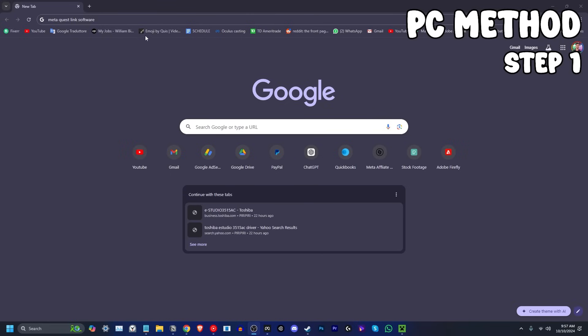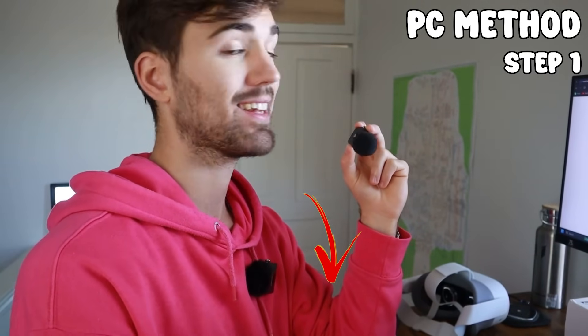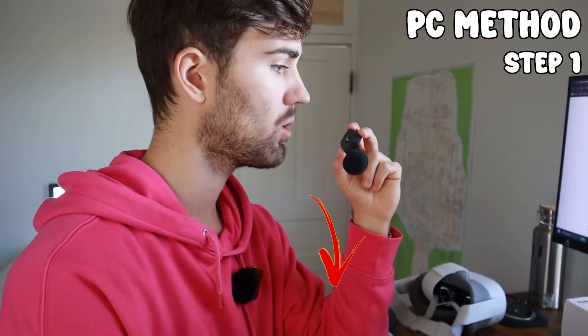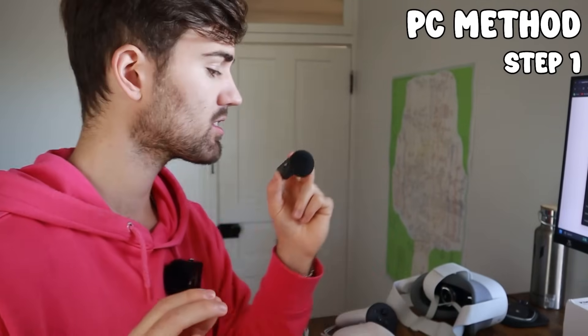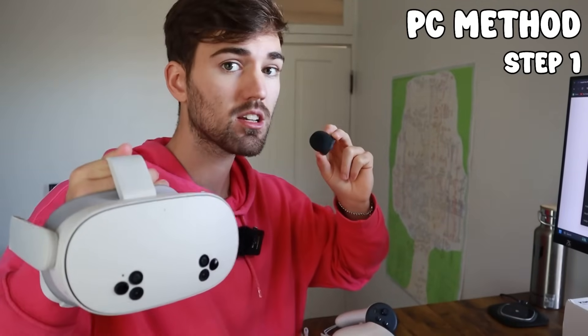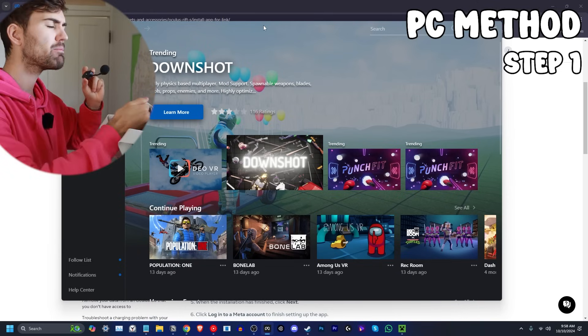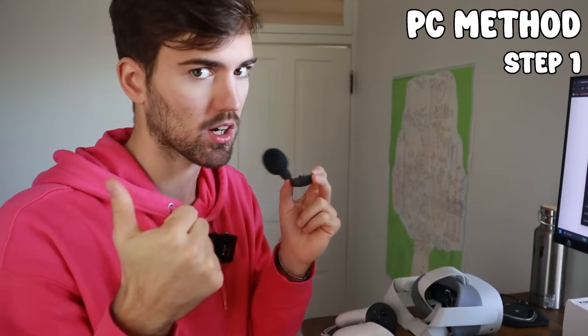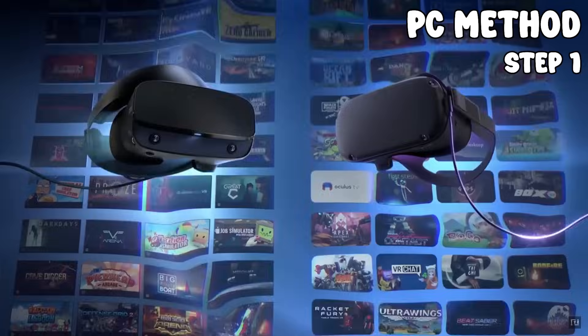Step one is to download the Meta Quest Link software, which you can find in the description below. Once you download it, it brings you to this software. It's pretty cool because it ports everything from the Quest to the PC, where you can access more games like Boneworks. It runs your Quest games native to the PC, basically how they were developed in the first place.